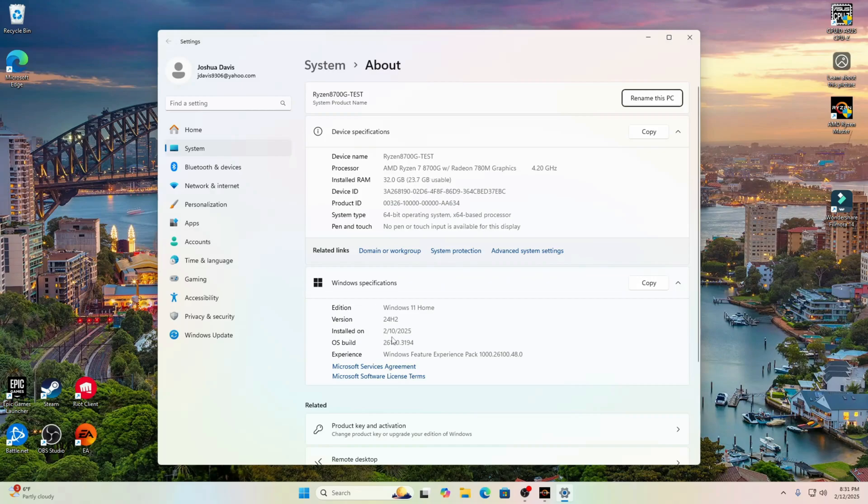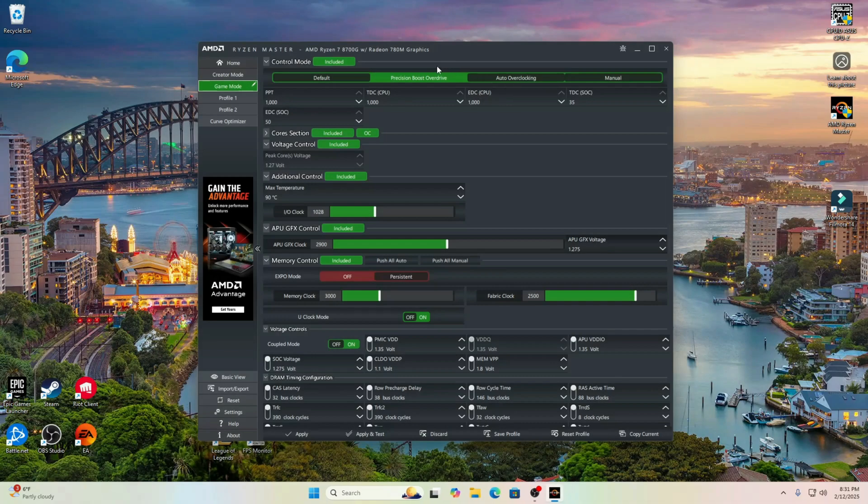I had a question in my chat asking what version of Windows I was using — so there it is: Windows 11 Home. There's the version and the OS build.